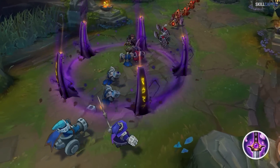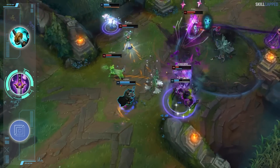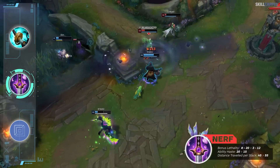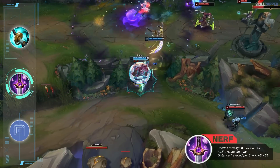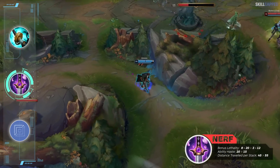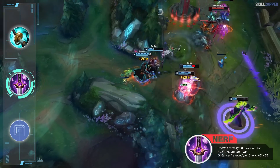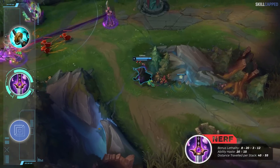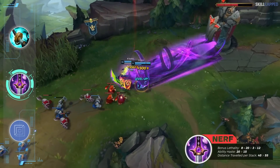The final item nerf for 13.11 is the much-needed nerf to Ghostblade. Ghostblade was far and beyond the best lethality mythic in 13.10, so Riot will be chopping its power down by lowering the bonus lethality from 8-20 to 3-12, and haste drops from 20 to 15. Distance per passive stack is going from 45 to 55. These are pretty healthy nerfs overall, and with Duskblade being buffed we expect a lot more variety when choosing your mythic — autopiloting Ghostblade in 13.10 was fine, but that won't be the case in 13.11.